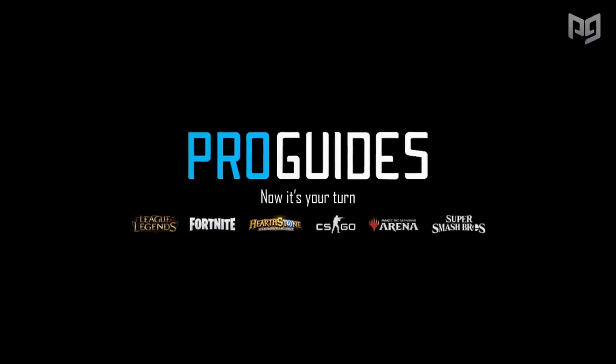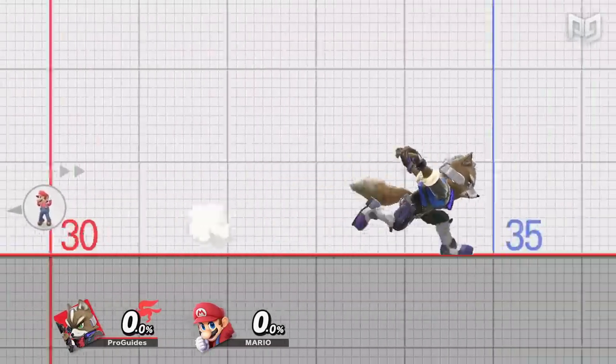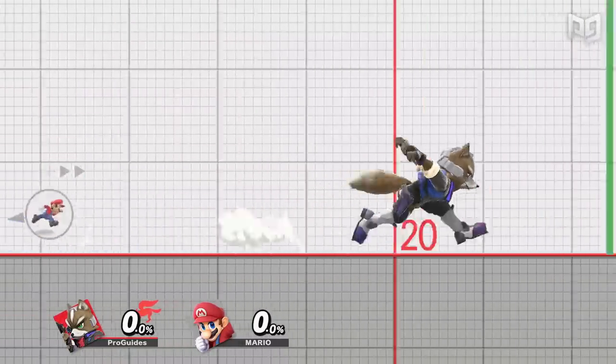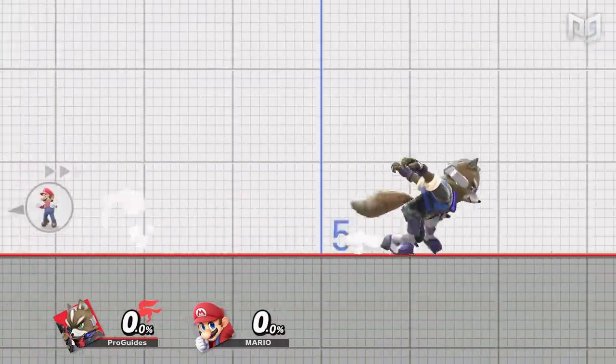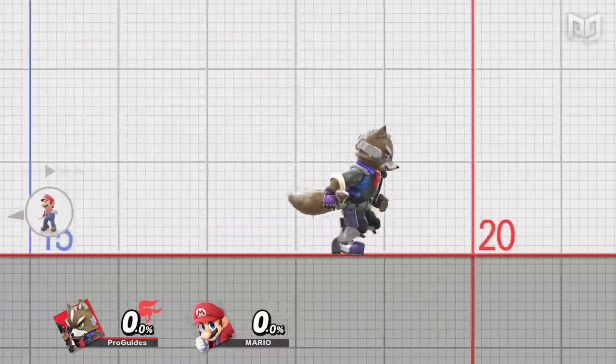Now, probably the first aspect of physics you'll encounter when playing Smash is ground speed. Every character has their own speed values for ground movement, broken down into three types: walking, initial dash, and running. Your walking speed can be variably controlled based on how far you tilt the stick.